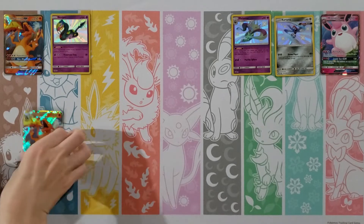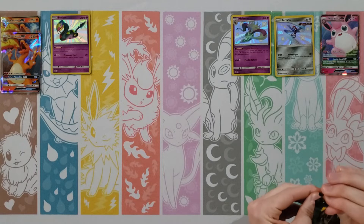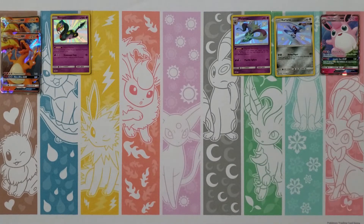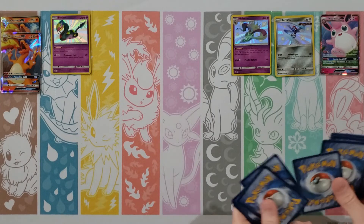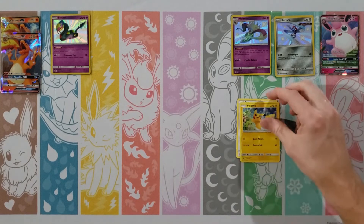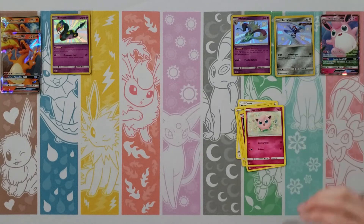Starting with Koffing, Paras, Cubone, Voltorb, Geodude, Psychic Energy, Jinx, Graveler, Farfetch'd — rare of a Lapras — and then another Reverse Energy. You've gotten quite a few of those Reverse Energies — I think three different kinds now. Three Shinies on the board — I think we're overdue for a Full Art Shiny.